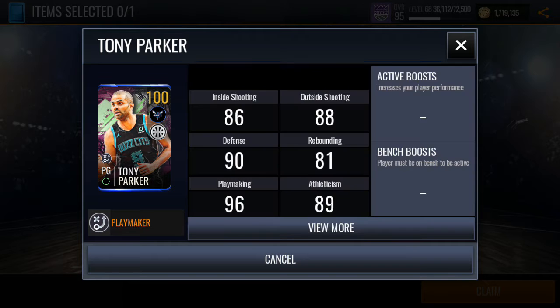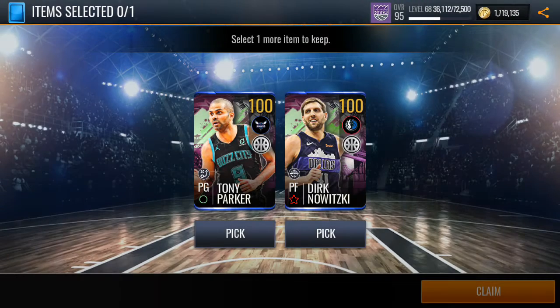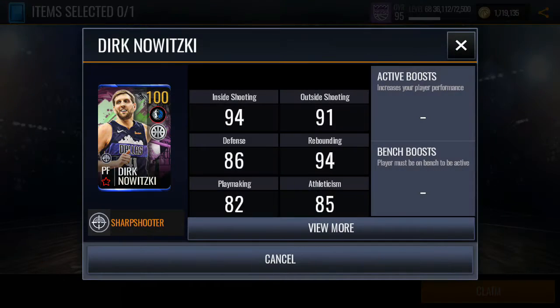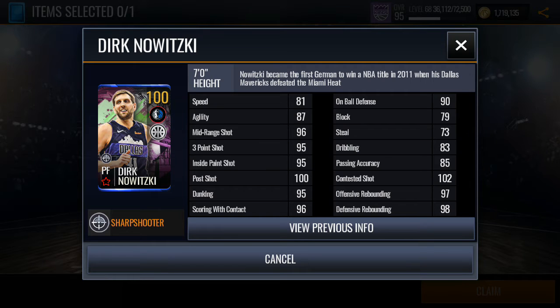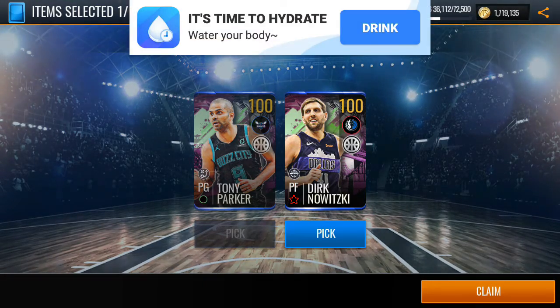We're getting ourselves the power forward Dirk Nowitzki. I've seen the stats for the Tony Parker — he's not that great, only good for his passing: 97 ball defense, 92 agility, 98 mid-range, 90 scoring with contact. I think the 99 Baron Davis is much better. Let's check out Dirk Nowitzki: 96 mid-range, 95 three-pointer, 95 inside paint shot, 100 overall with 100 post shot. You've seen this guy torch LeBron James in the 2011 playoffs — 95 dunking, 96 scoring with contact, 90 on-ball defense, 102 contested shot, 97-98 rebounding. We're definitely getting this guy.